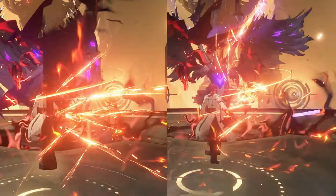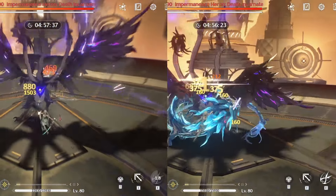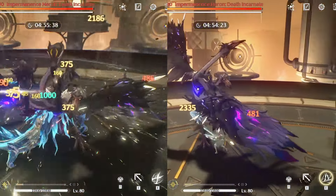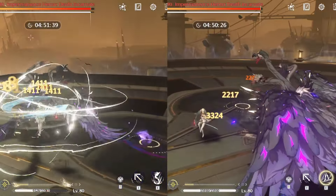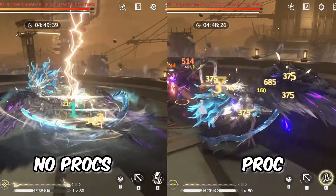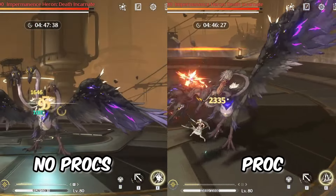Now, here is where it gets tricky. While she is in Incarnation mode, these animations are considered Resonance skills. This is why, while in that form, Mortif's coordinated attacks from his Liberation do not proc.